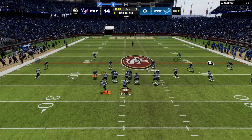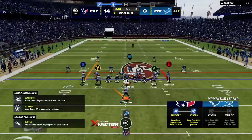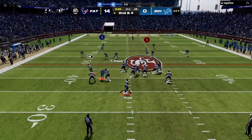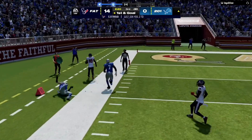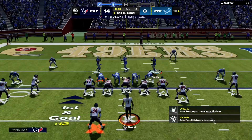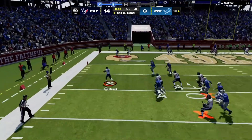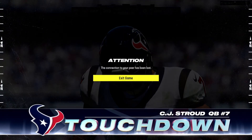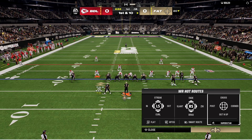In the third quarter, Stroud dumps it to Bo Jackson for a second and four. A play action finds Justin Jefferson for an amazing catch. Then on a screen pass, Stroud rolls out — he goes all the way, dives in for the touchdown! CJ Stroud is putting on a show and forces his third rage quit. That's enough from CJ Stroud — let's get into our 500,000 coin quarterback.